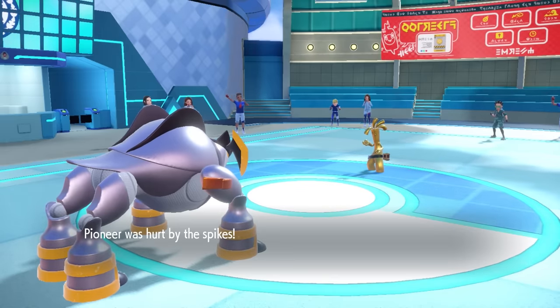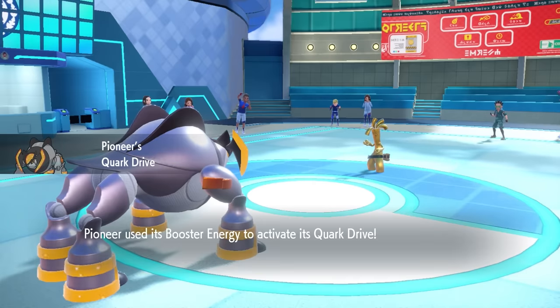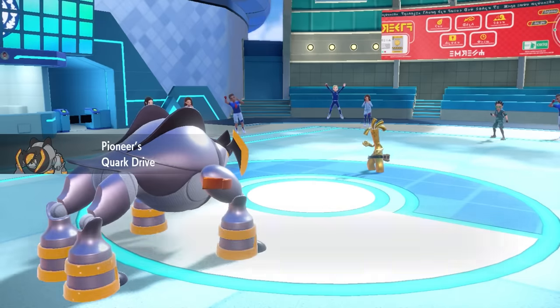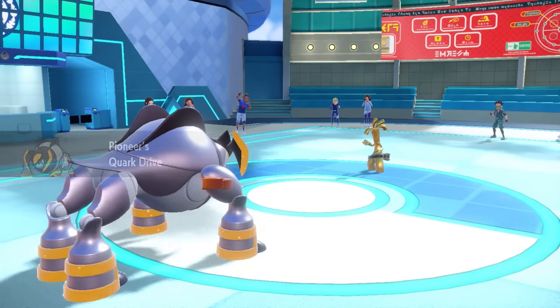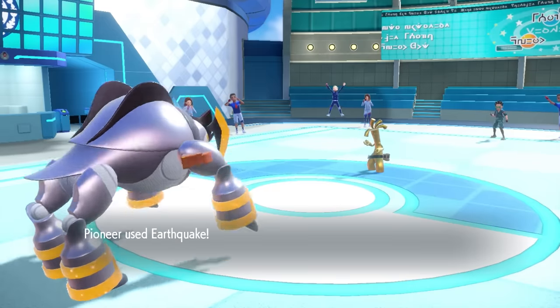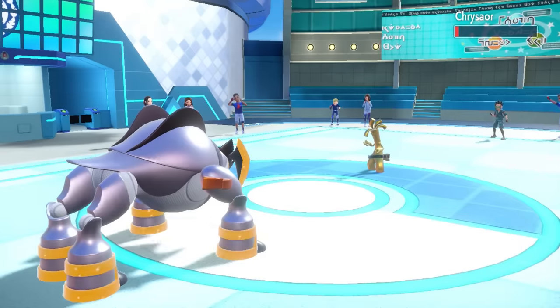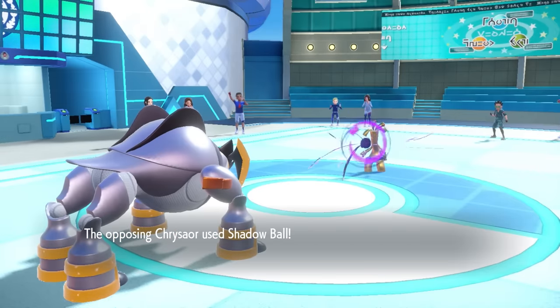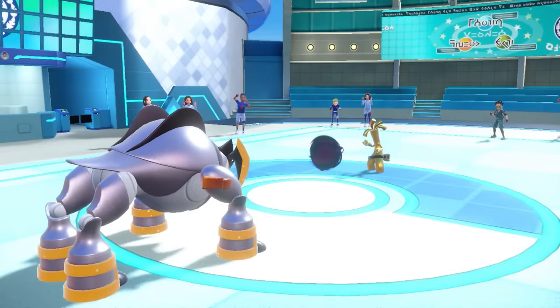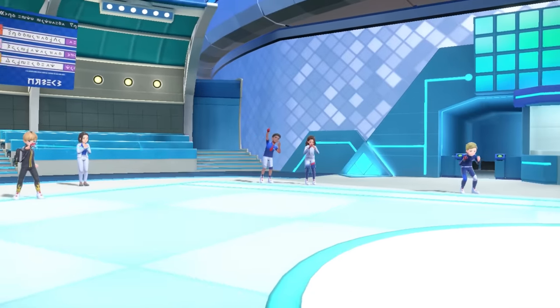I take this opportunity to switch into the Iron Boulder. I'm able to activate the Quark Drive through the Booster Energy and get a nice Speed Boost — I can outspeed the Gholdengo and hit it with an Earthquake, and then it's dead. But this little Cinnamon Toast Crunch mascot bastard is able to live, and then fires off a super effective Shadow Ball, and that takes care of my Iron Boulder. I for sure thought that Earthquake was going to take care of it.